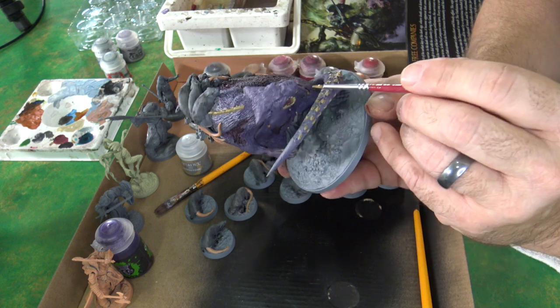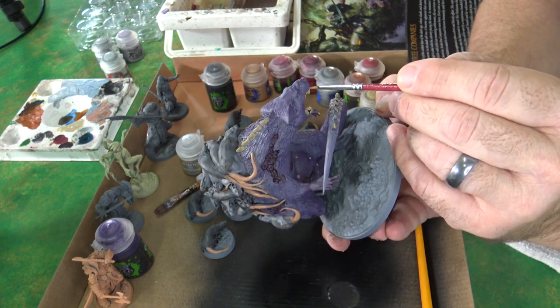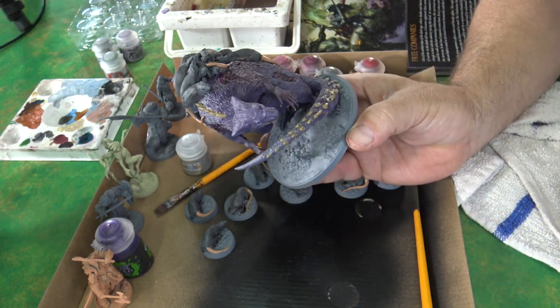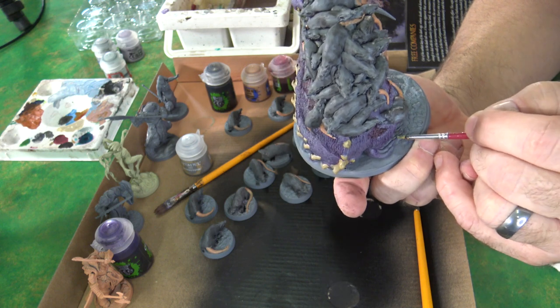I already put some Pink Horror on the inside of the mouth, so you want to use that. Make sure you get all the bone — the fingernails, the toenails — and that'll be it for the Zandri Dust.